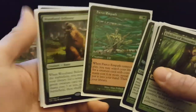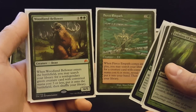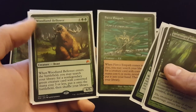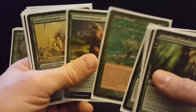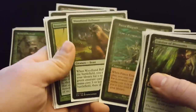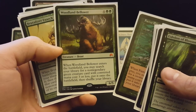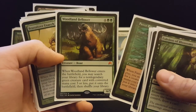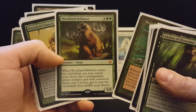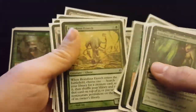You can optionally have Fierce Empath go get Woodland Bellower, or you can have Woodland Bellower go get Fierce Empath to go get something else. There's a really funny bad chain of tutoring: Bellower into Empath into Brutalizer Exarch to go get something else. All these guys are great when you blink them because you get that effect over and over again — Bellower gets Rex Sage, then Wood Elf, then Empath, depending on where you're at in the game. And I'm making some big creatures here, so I can just swing and hit people with them.